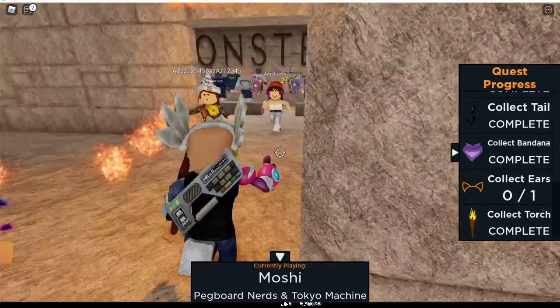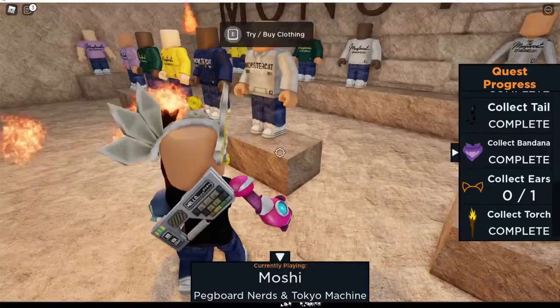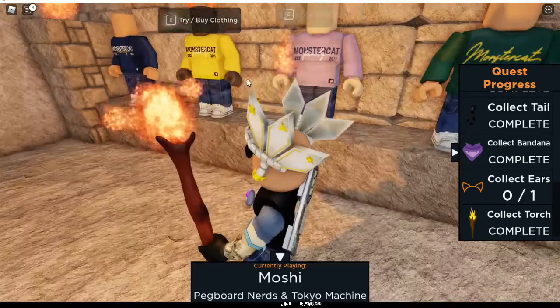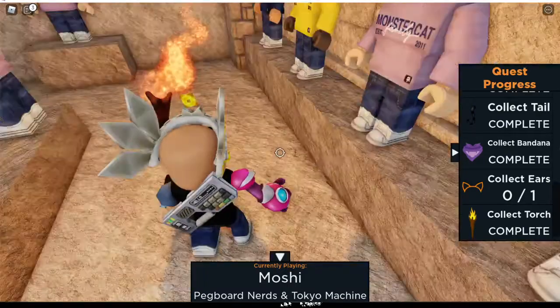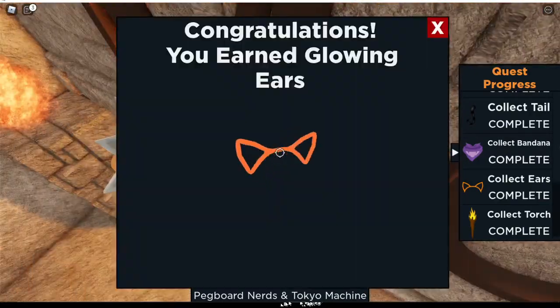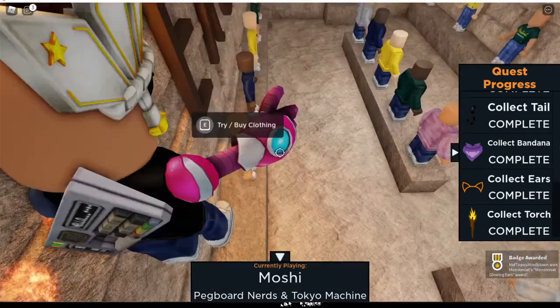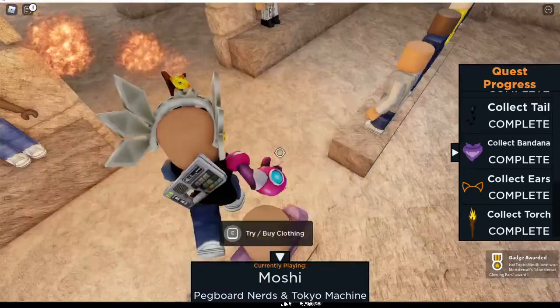I don't think you're supposed to go here — I think you're supposed to go to the community thing. As you can see, there's the ears right here. I originally thought you're supposed to buy the shirt and pants, but you actually don't have to. All you gotta do is just climb on here, and there — that's how you get it. It's pretty easy to get, to be honest.